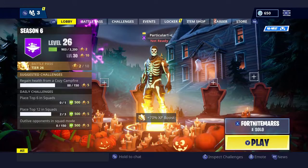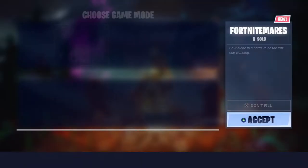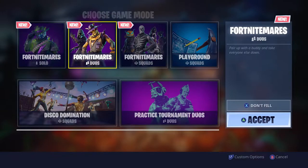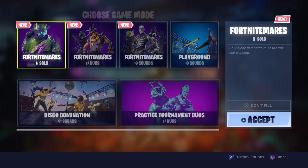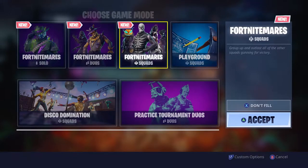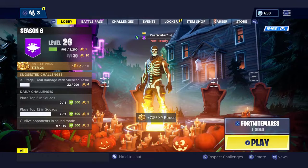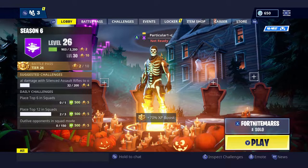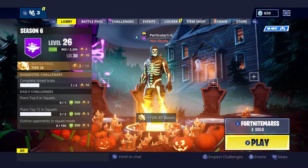They did bring zombies to the game, which is very crazy. If you look at the game modes, there are so many: Fortnite Mares Solo, Fortnite Mares Duos, and Fortnite Mares Squads. Those are the only modes right now — no normal solo or anything. There's still Playground, Disco Domination, and tournaments. At night time it gets all foggy and zombies come out and attack you.